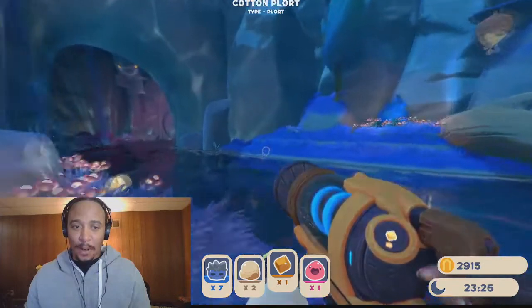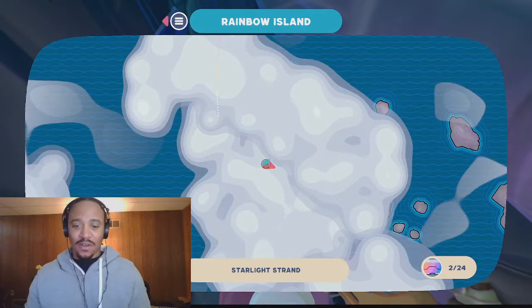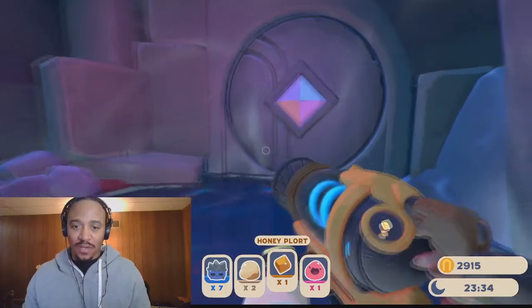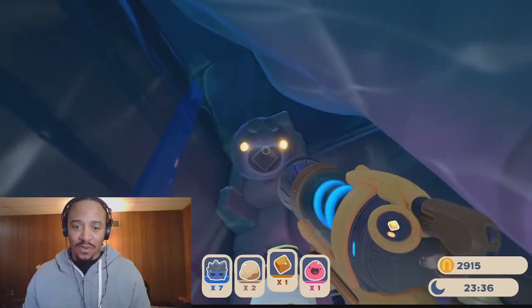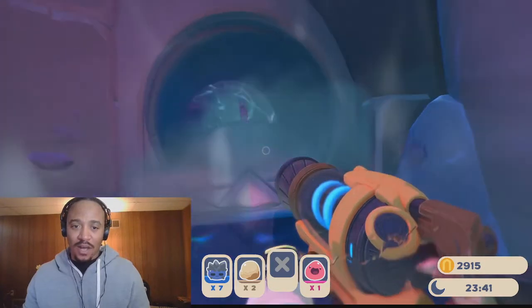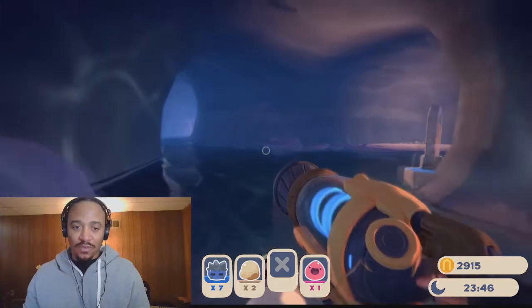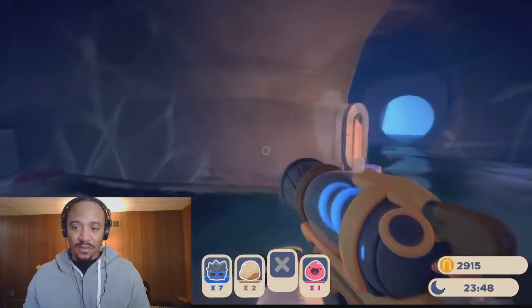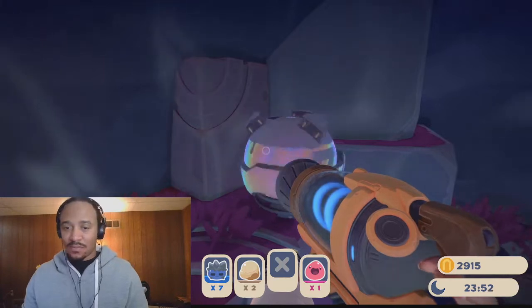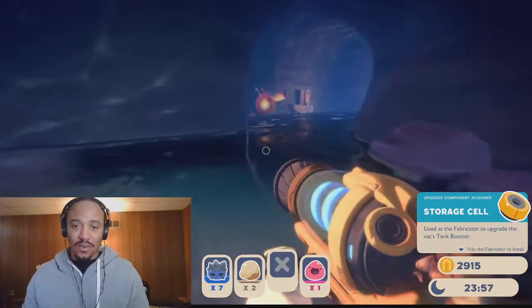You can see this here and it's glowing because it knows I've got a plort on me. We're going to go ahead and drop this plort in here. So we'll drop that plort — this is a honey plort — and I'll show you what's behind this door.